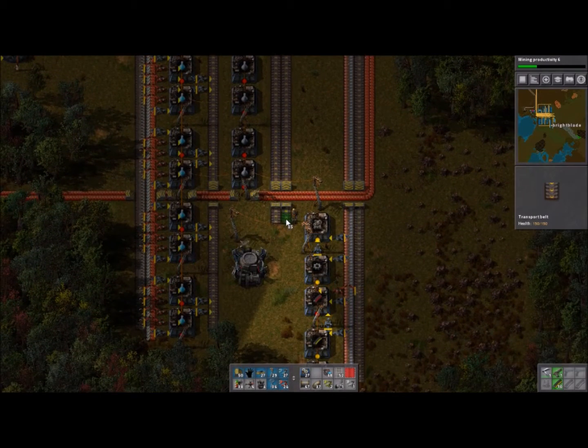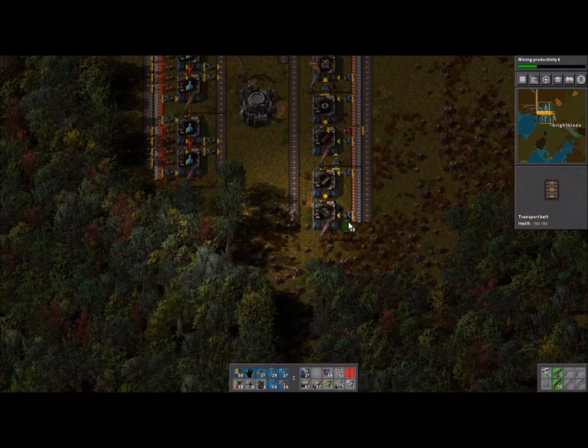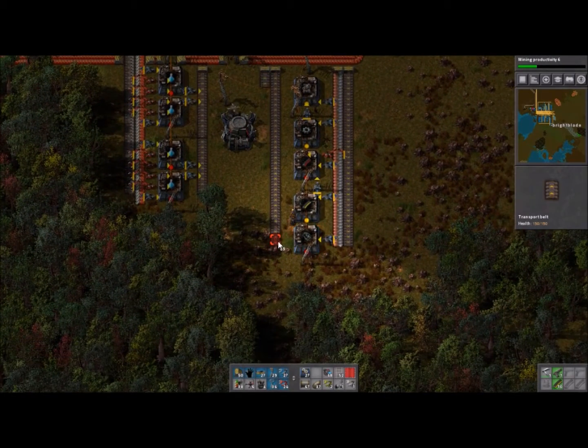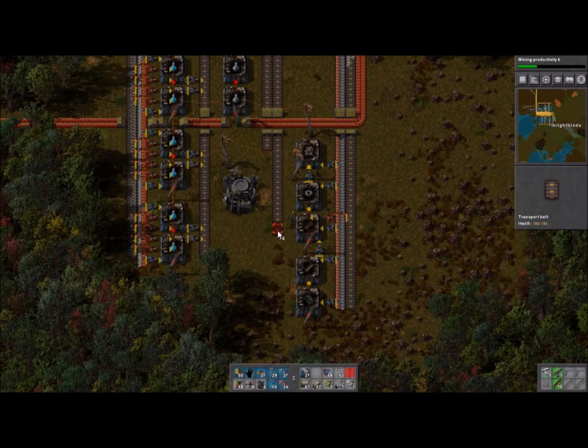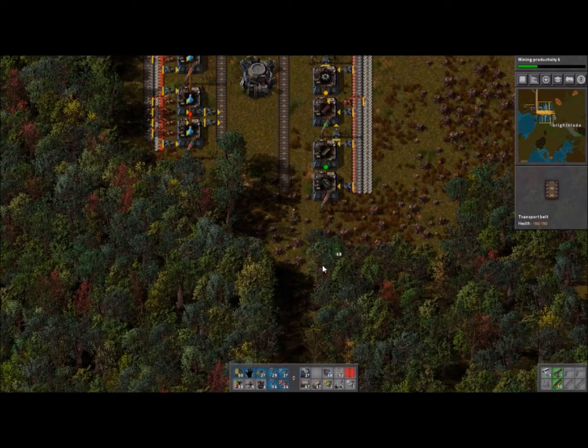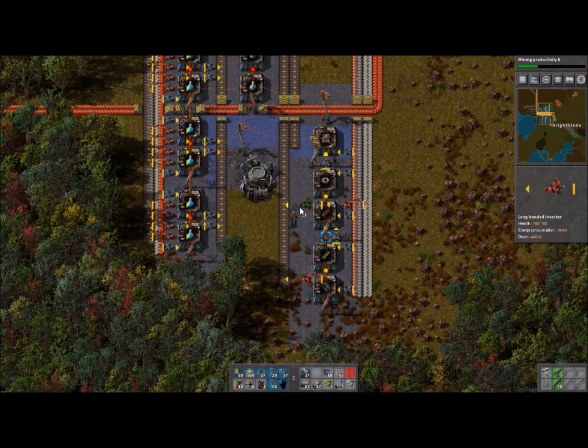Other than the grenades, we have everything ready. We're going to put just the gun turrets on the close belt, because that's going to be the far belt for up there. We need grenades in there, and then I'll put it on the far side of the belt — just like that. Put that on the near side of the belt.